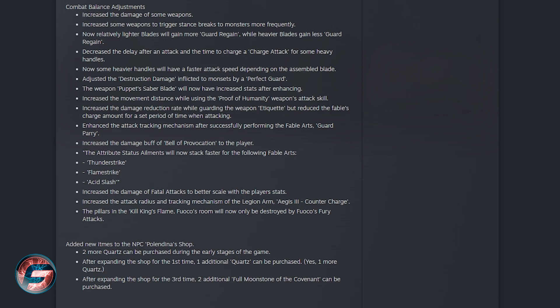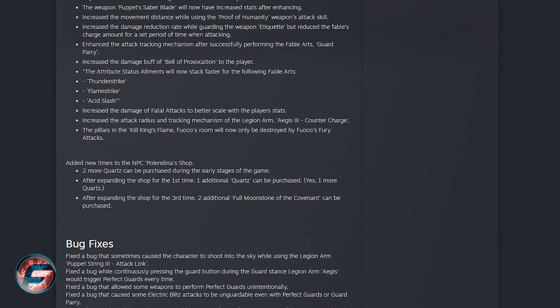The following are also being improved: Thunder Strike, Flame Strike, and Acid Slash. There's also increased damage of fatal attacks to better scale with player stats, increased attack radius of attacking mechanisms of the Legion Arm Aegis 3 Counter Charge, and the pillars in the King Flame Fuoco's room will now only be destroyed by a focused furious attack.